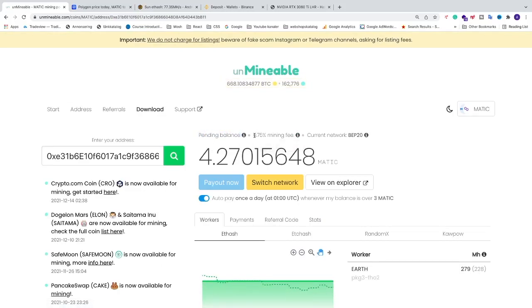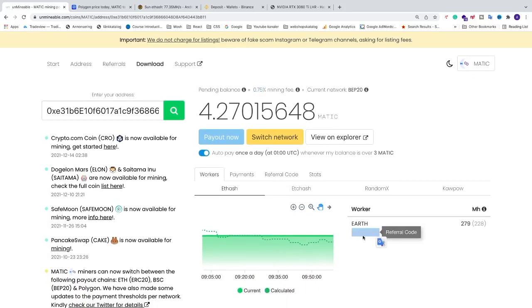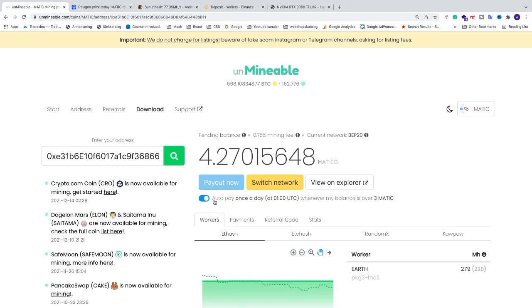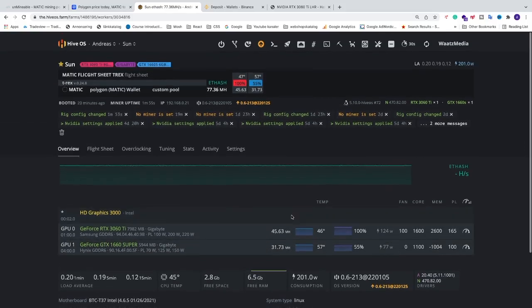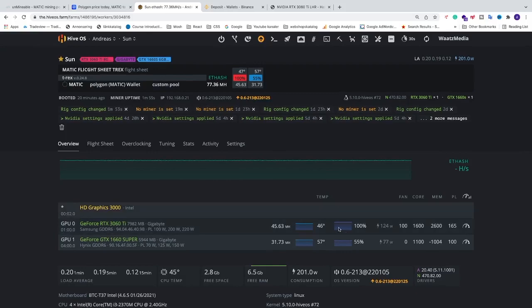After that you'll see your stats including pending balance. You should see a lower mining fee if you used the referral code. You can choose to auto-pay once a day when you reach the threshold, or uncheck that option and manually trigger a payout when you reach 3 MATIC. Back in HiveOS, after refreshing you can see that you are mining with a hash rate displayed. Make sure your card doesn't get too hot — play around with overclocking settings to maximize hash rate — and verify your worker shows up on Unmineable under Workers.